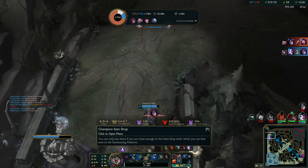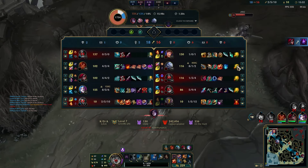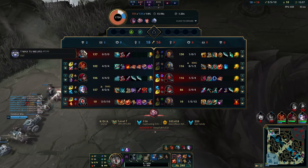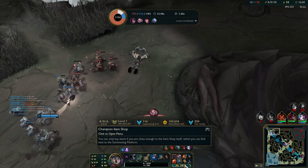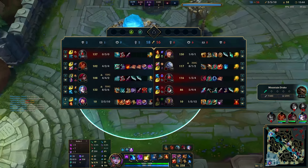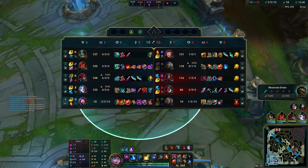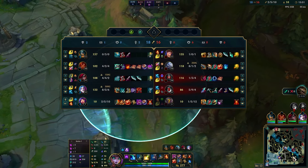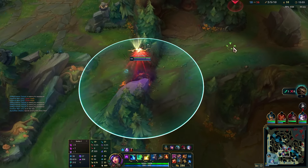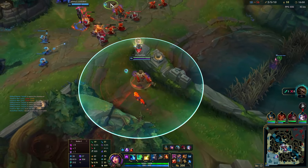I still died in there but good enough I guess, considering Jinx got a kill. What I don't know is how Olaf died so fast — that was surprising. He was dead way before the other guys arrived, and that was weird. He probably warded that. I'll just join them.